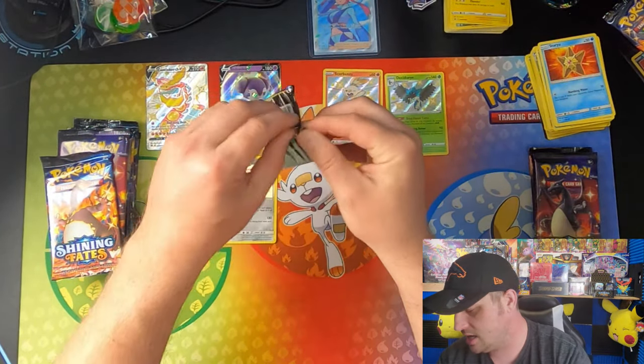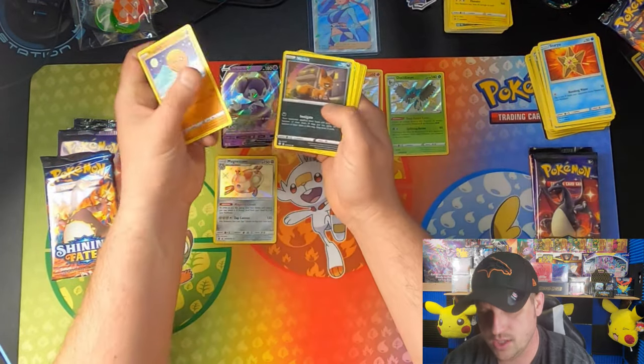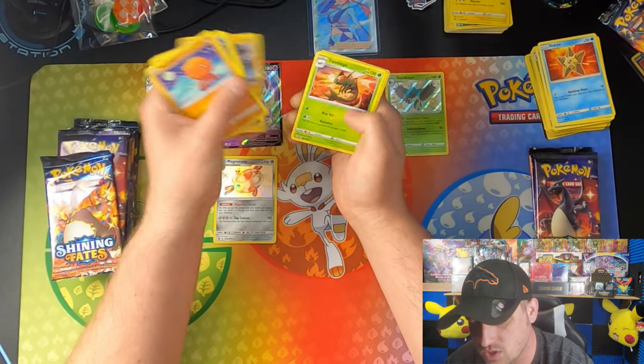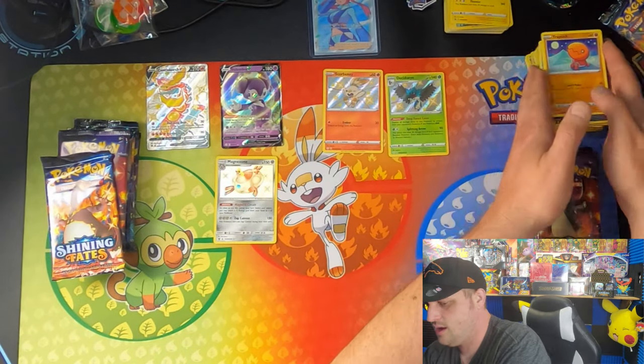Going with the Toxtricity Shining Fates pack. Trapinch, Nincada, Gossifleur, Cacnea, Cufant, Luxray, Yanmega. Whole lot of nada out of that one.